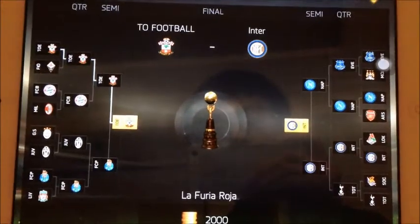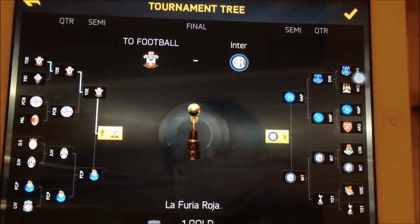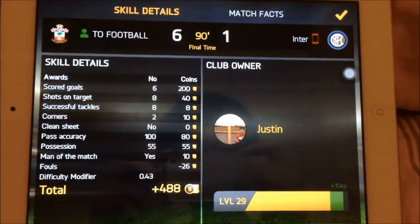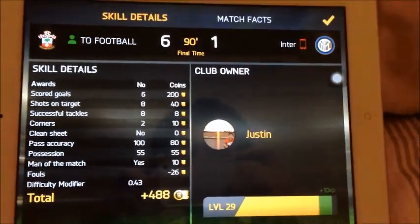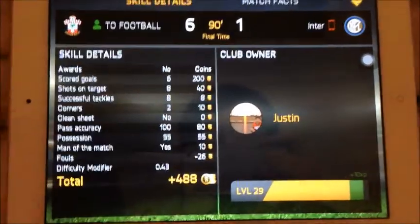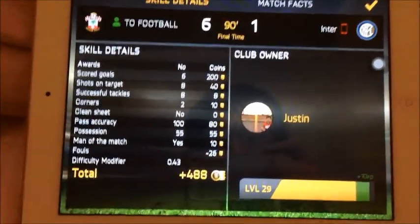Moving on to our final, we are playing against Inter Milan, which isn't very good this year in Serie A — either like 8th place or 9th place, I believe. Hopefully we can win our final. Our final game we had won 6-1 and Inter Milan had lost. Our defender, Biel, had scored the 6th goal in the 89th minute and played very well in the game. We had 8 goal shots on target, and overall we had 488 coins.